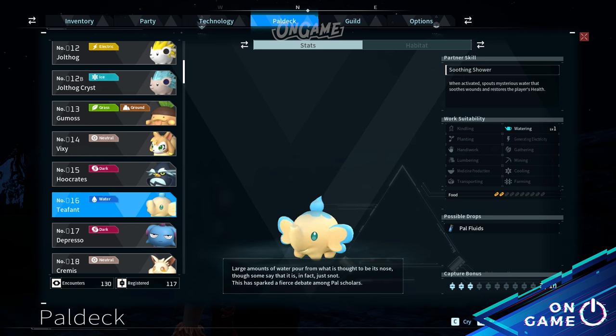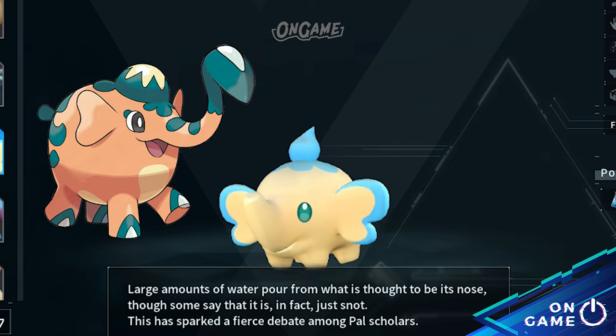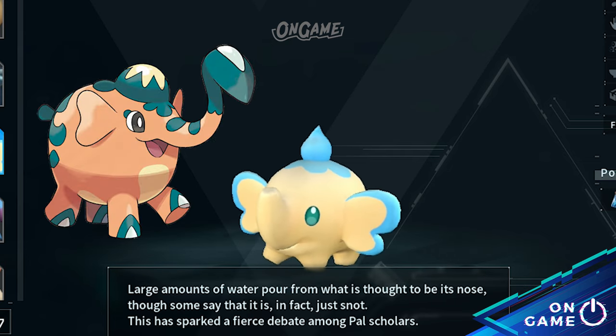Then on to Pal deck number 16, Teafant. I find a similarity between Teafant and Cufant. The difference is Teafant is a teapot while Cufant is an elephant. But you can see the similarity by Teafant's nose that looks a bit like an elephant trunk, and their ears also look similar.